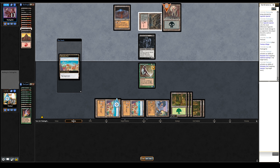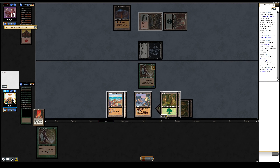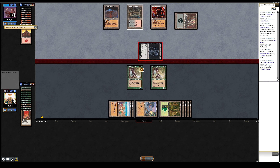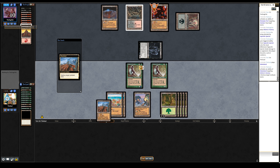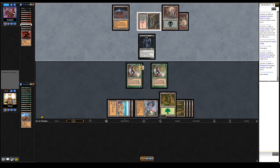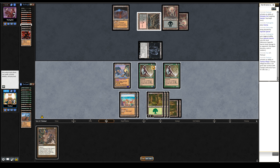It is acceleration into land destruction, and then you find ways to either double down on that land destruction to totally lock your opponent out from playing their cards, or you find very powerful threats to end the game before they can recover from being set off-curve. The structure of ponza decks in pre-modern is conceptually similar, but in terms of the actual cards, absolutely mind-blowing to me.